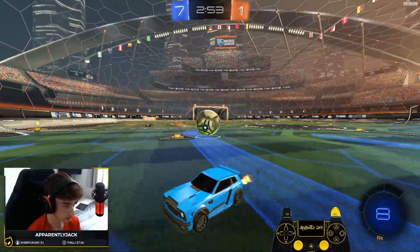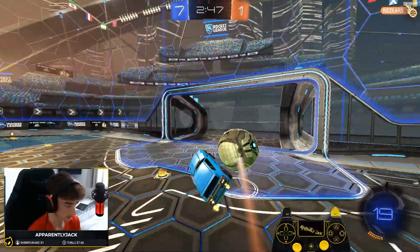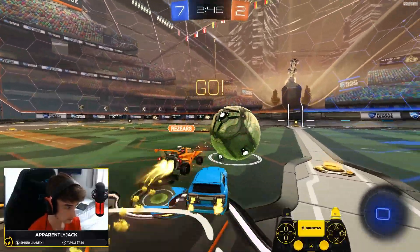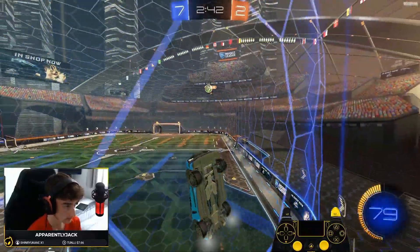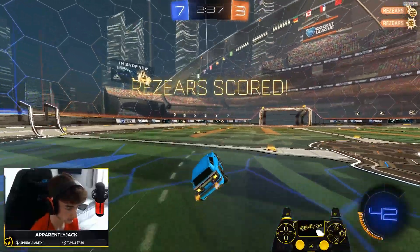Going to fake a challenge there — that way we can get this boost. That's a terrible touch. Maybe just give it an open net. All good. Luckily we had a six goal lead so we can afford one goal. Couldn't get the bump on him, just going to go in the air. Going to fake a challenge. Oh, he missed — we faked it. It works either way.